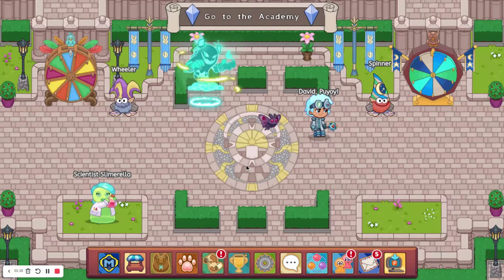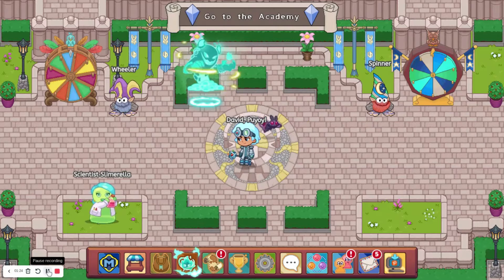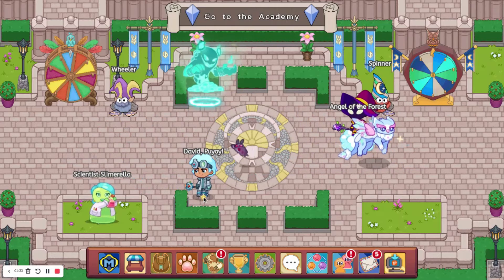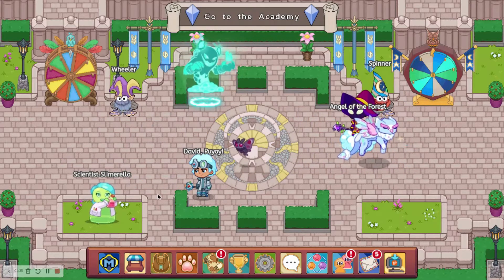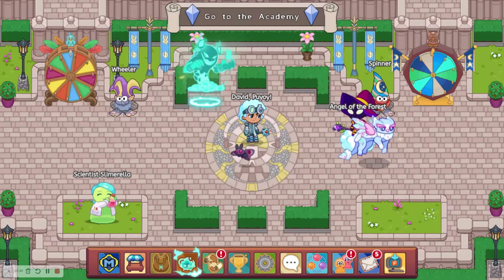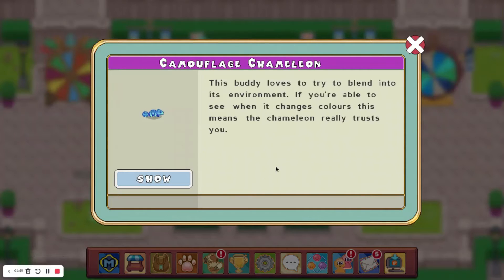At number 10, I have the Camouflaged Chameleon, which used to be obtainable from the Arc of Light Arena season, which was the first one. The reason this one is rare is because you had to get membership to get it, and you needed over a thousand points. And I completely forgot to show you what it looks like — here it is right here. It's actually really cool.